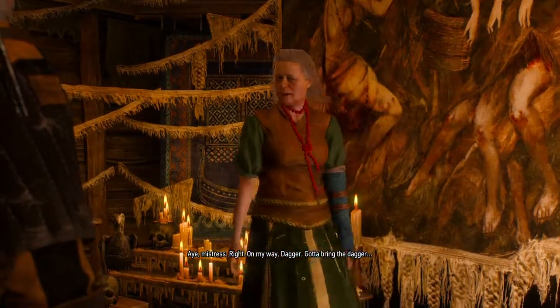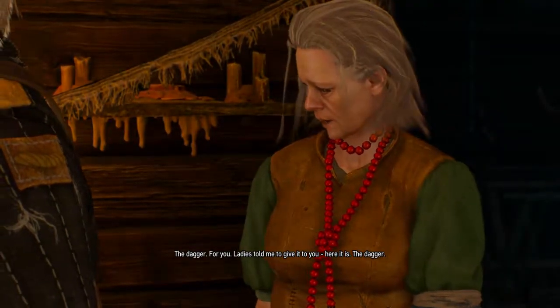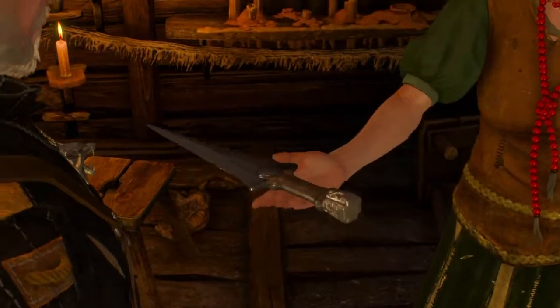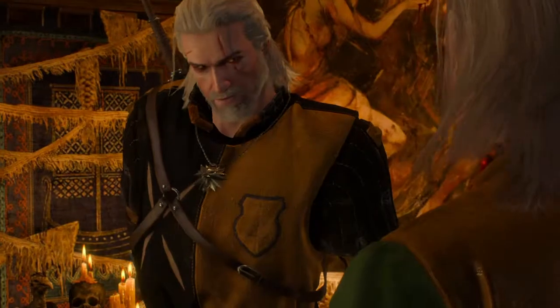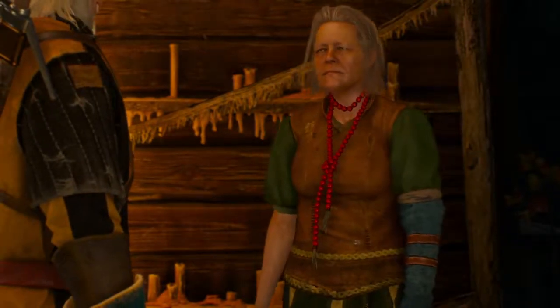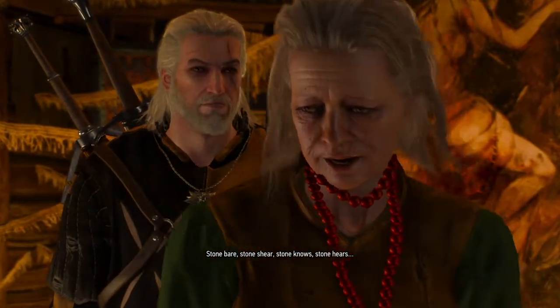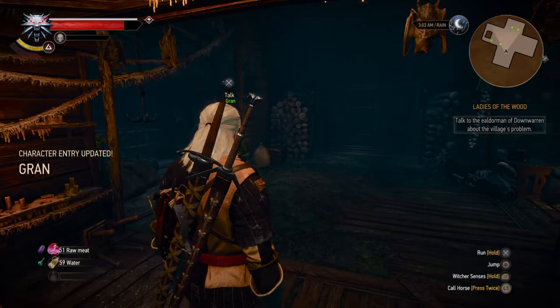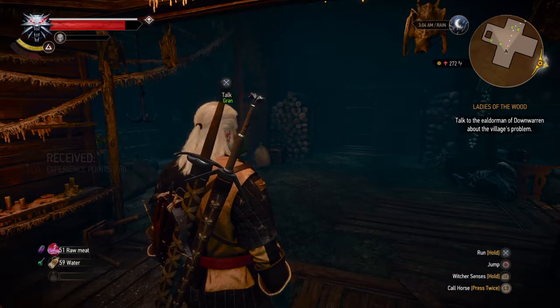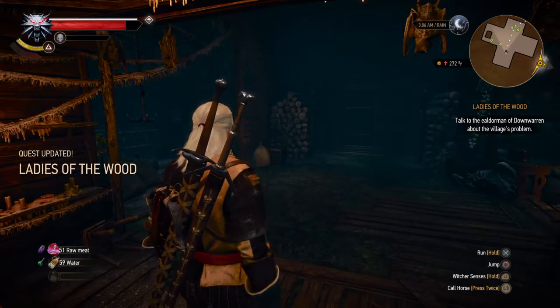Why do I need a dagger? When the alderman sees this dagger, he'll know we sent you — he'll aid you with all. Okay, it's a deal — I'll talk to the alderman but I can't promise anything. And you, white one — return only once you've completed the task. Wow! Dagger — gotta bring the dagger. The dagger for you — ladies told me to give it to you, here it is. Place the alderman's payment on the stone. Stone bear, stone shear, stone nose, stone ears — okay, thank you guys for joining me. It's time to cut the episode right here and I hope you'll join me in the next episode — this is getting really interesting, bye!